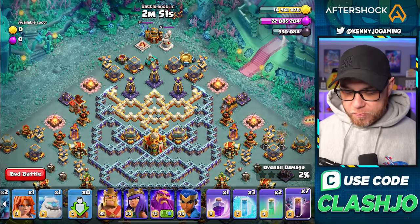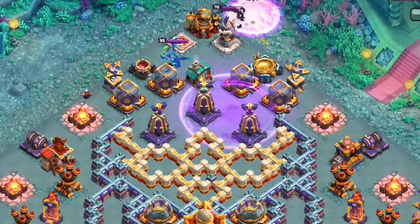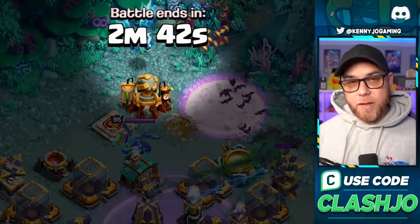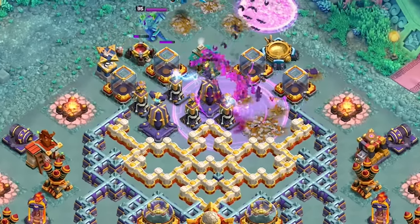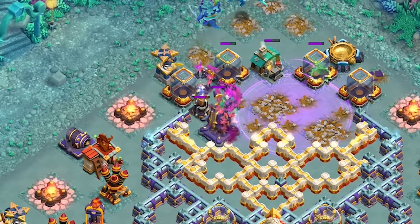Let's go up top and grab those bat spells — dropping all seven of them — and drop a Rage on top of the Monolith, followed by the Electro Dragon in the upper corner to start clearing buildings up here. The bats are gonna come around taking down the Monolith, going through the hidden Tesla super fast, and they should all go towards the left side of the base.